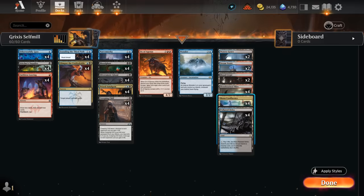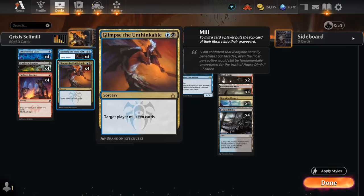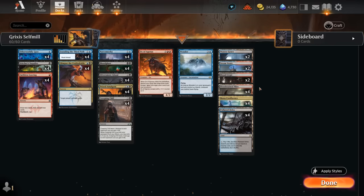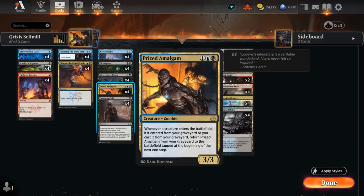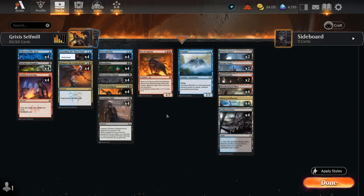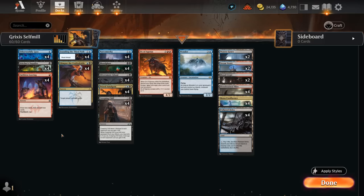Mana Confluence acts as a fixer that makes all three colors, important since we want to cast one-drops on turn one followed by Glimpse. Fetch lands also synergize with Bloodghast, enabling landfall twice and potentially during the opponent's turn — which can also get back Prized Amalgam and play around sweeper effects. Ideally our opening hands include lots of Glimpse, and we look to fill the graveyard as quickly as possible. Let's jump into some games!